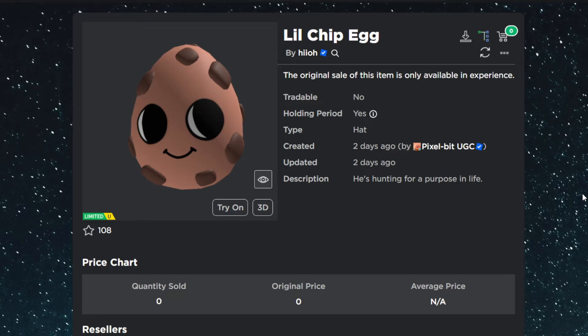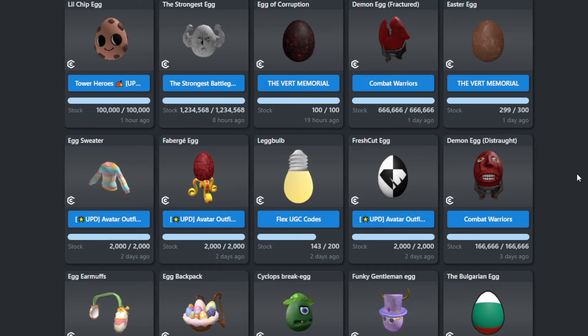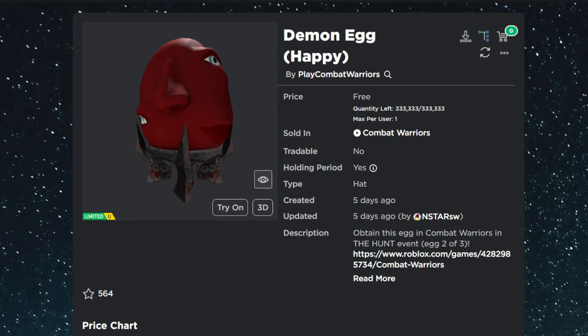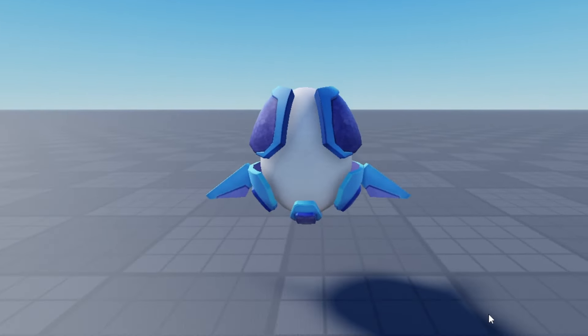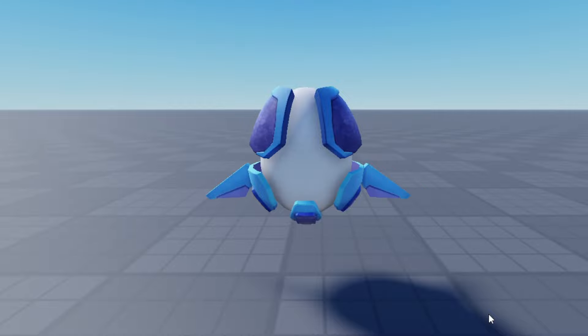We also can't forget about all the other free limited eggs that will be available in games not technically in the hunt — these will still simulate an egg hunt for this year. A great example is the Little Chip Egg in Tower Heroes, which has 100,000 stock. So with this render mesh, texture, and all the other eggs, it looks like we'll officially get the egg hunt 2024 experience this Friday, March 15th.